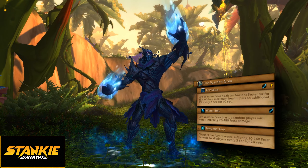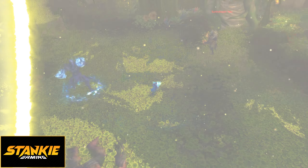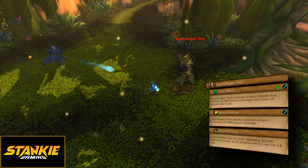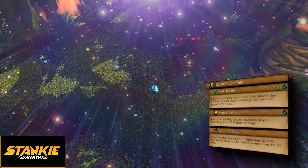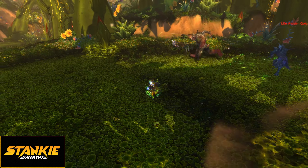Now for the second boss — the Ancient Protectors — a council-style fight, and the only boss the tank is able to move is Dulhu. The other two stay put. When the tank gets targeted by Noxious Charge, they need to move far away from the other bosses and spawn their discharge. This will also cause all other players to spawn a little discharge, so make sure to move out of melee from the bosses or you might not be able to DPS them. Discharge bad.